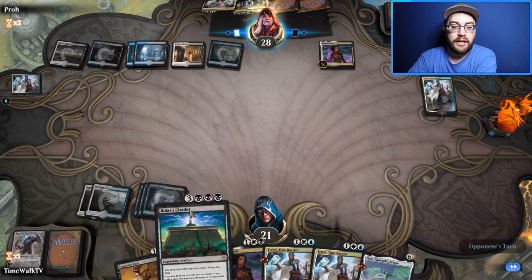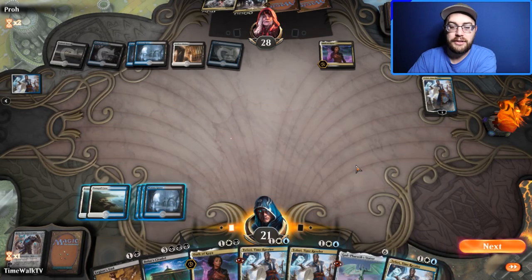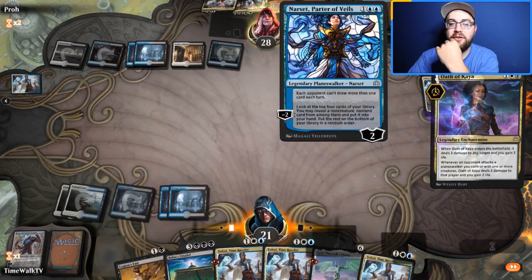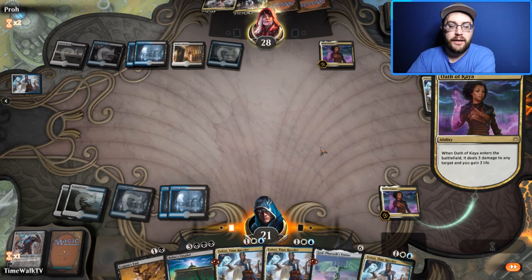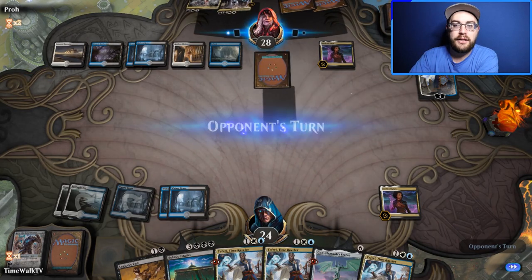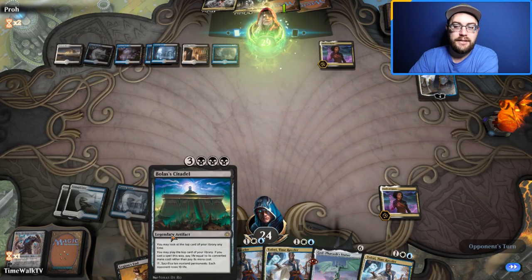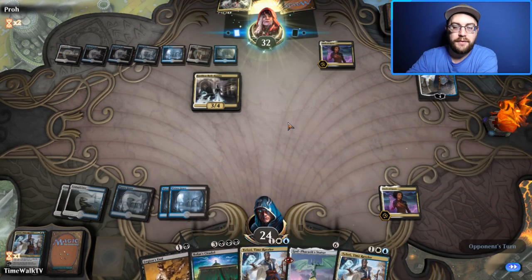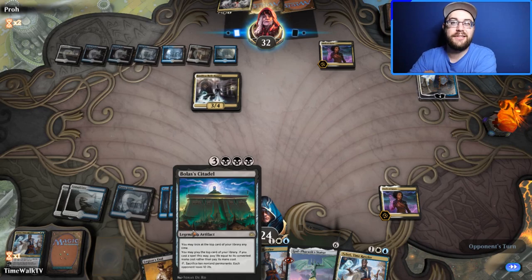We didn't draw land — rough. We take out their Narset so we can Teferi next turn. We hope to draw Citadel with 24 life to work with. It seems they don't have their second Citadel, so we want to get our Citadel down before we play God-Pharaoh's Statue. There's the Bell-Haunt — we ditch it with Teferi. We're lined up pretty good to land Bolas's Citadel and take over the game.